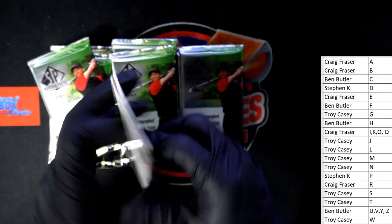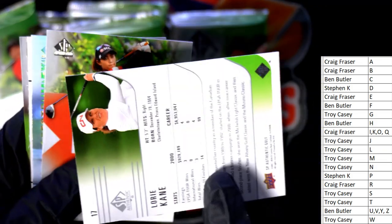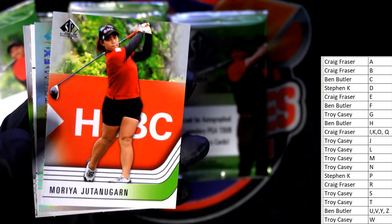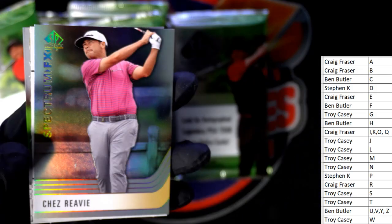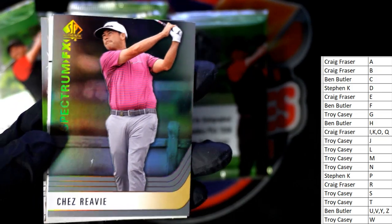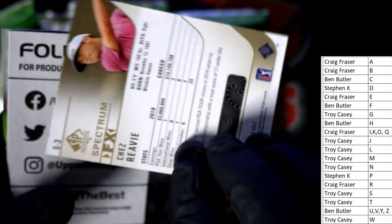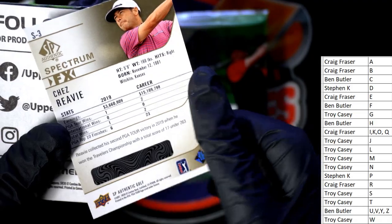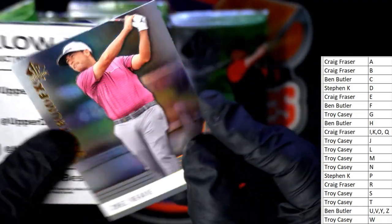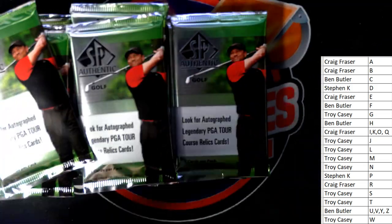19 last name letters, here we go. Lori Kane — she's on the LPGA. Jutan Garn — more of the same. Chez Revy — where are my golf fans at? I guess this is one of the bounties since it has the scratch-off Spectrum FX. I think that's one of the bounties. Then we have Jason Duffner.